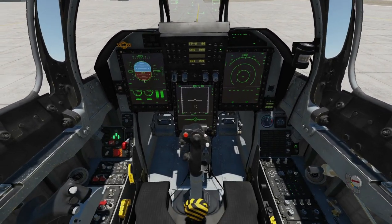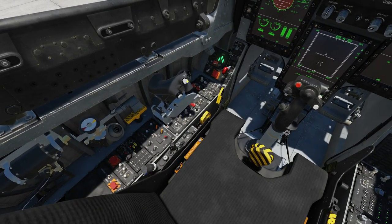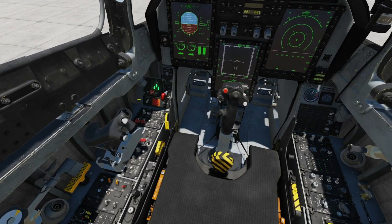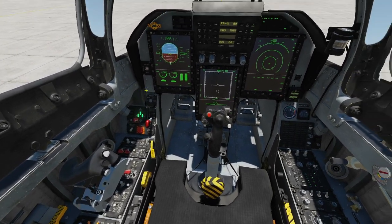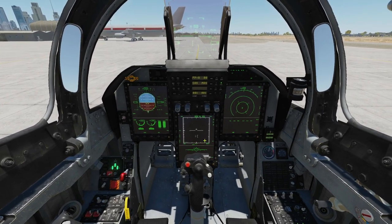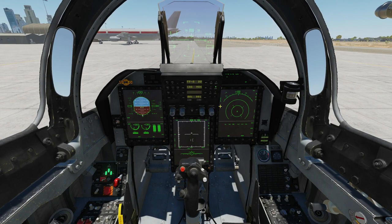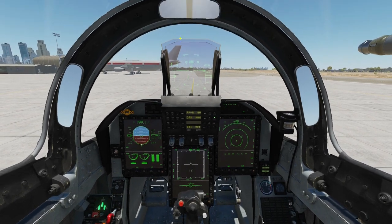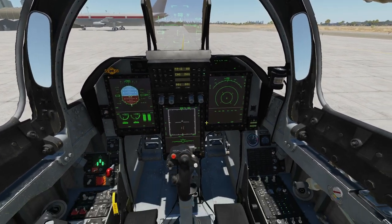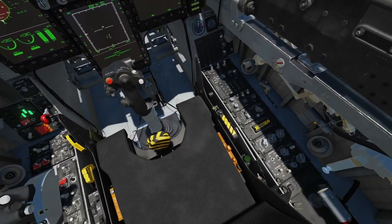The cockpit we can split into the following groups: we've got the left console here, showing with the cursor, left vertical panel there, front dash here, dominated by the left, middle, and right MFCD and the central UFC upfront controller and hard head-up display, right vertical panel, right console.